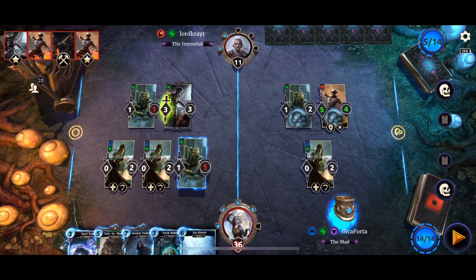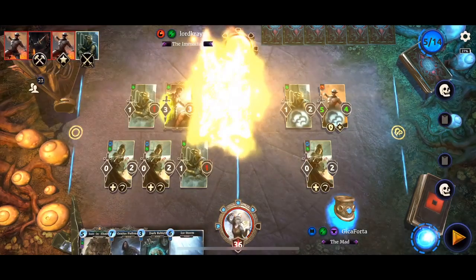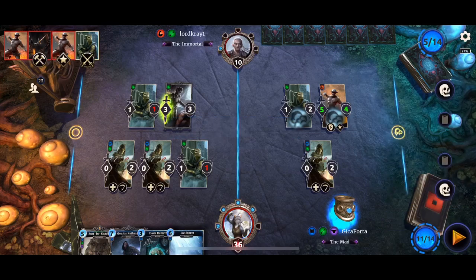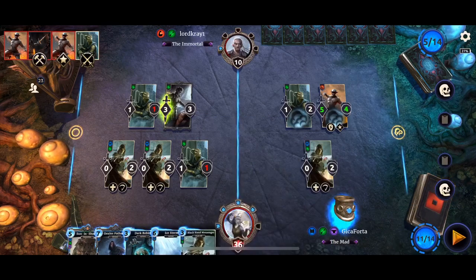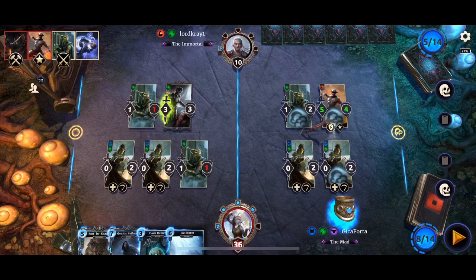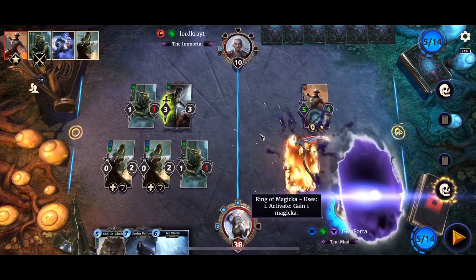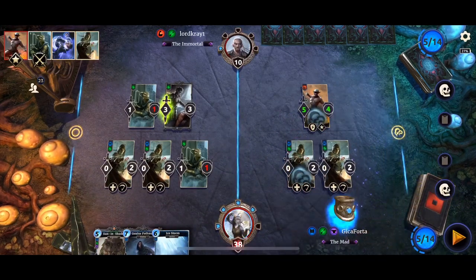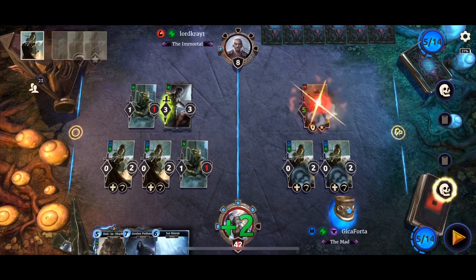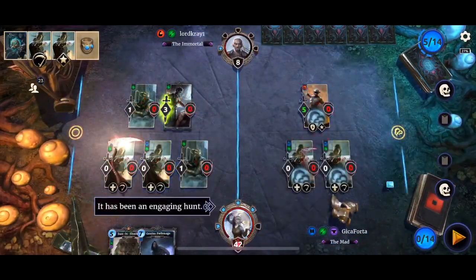This is not going to end well for my opponent. Those Blackhand Messengers are like my voicemail. Right now it sounds like: 'You have reached the voicemail of Diccaforta. You have four unread messages. Five unread messages.' Ice Storm and death by snail mail.